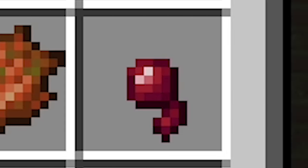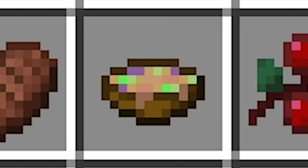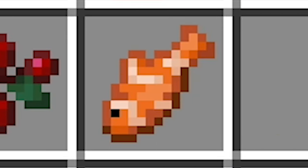Pumpkin pie, rabbit stew, raw beef, raw chicken, raw cod, raw mutton, raw pork chop, raw rabbit, raw salmon, rotten flesh, spider eye, steak, suspicious stew, sweet berries, and tropical fish.